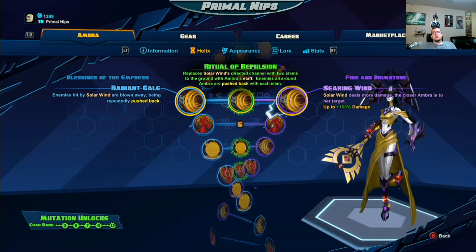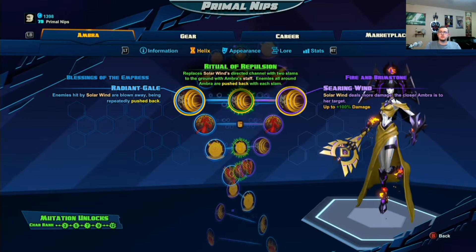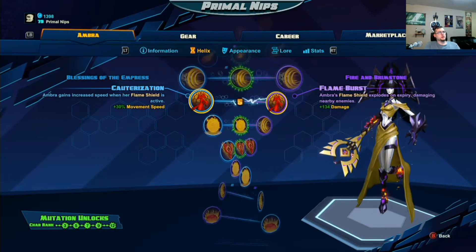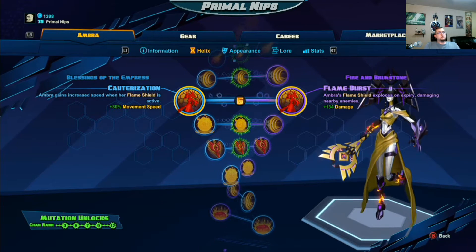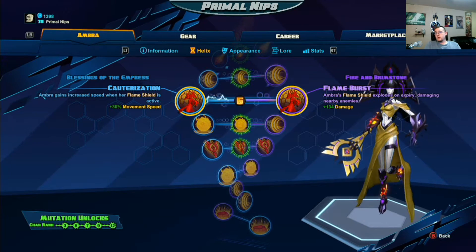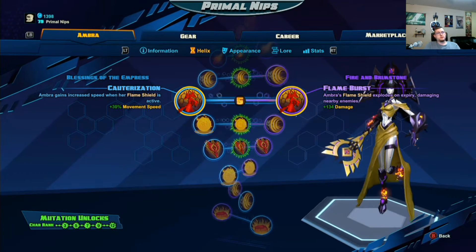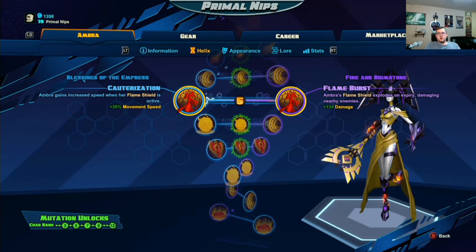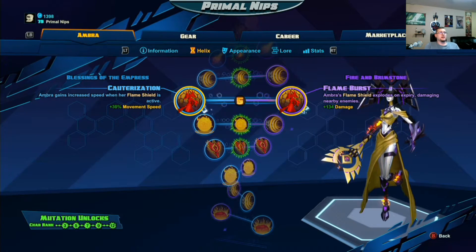For this one I always go on the right side — the 100% damage depending on how close somebody is in proximity to you. That one's super overpowered, especially when that's your wave clear. This next one is where you unlock the ult, and you get to choose whether your passive grants you movement speed or damage. Most of the time I do damage. The movement speed — I always get away when I'm Ombra. Your passive activates, you drop a Sunspot, easy as that, you get away.